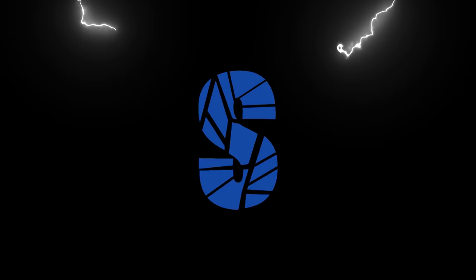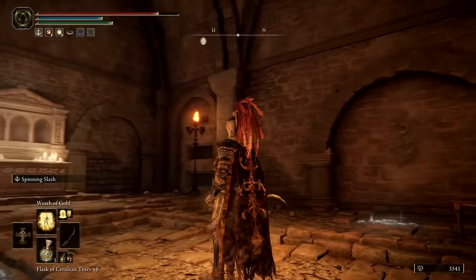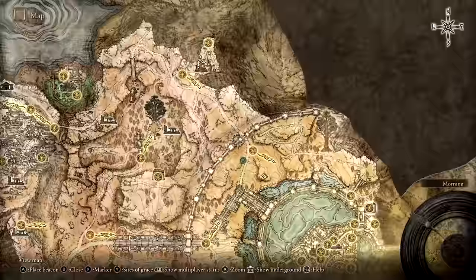In Elden Ring, you can get two sets of armor, two weapons, a spirit summon, and a death root all at Gelmir Hero's Grave in Altus Plateau. Here's the path taken from the Grand Dectus Lift to this dungeon on the world map, which travels through the outer wall of Leyndell Royal Capital.